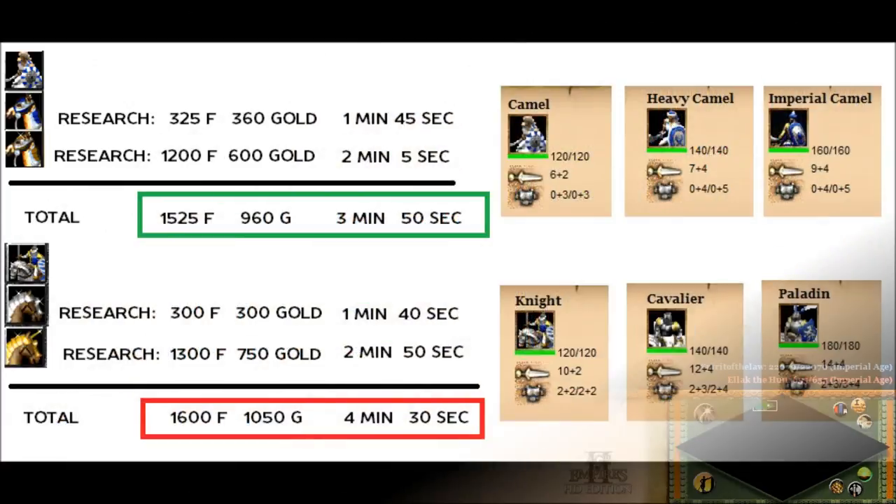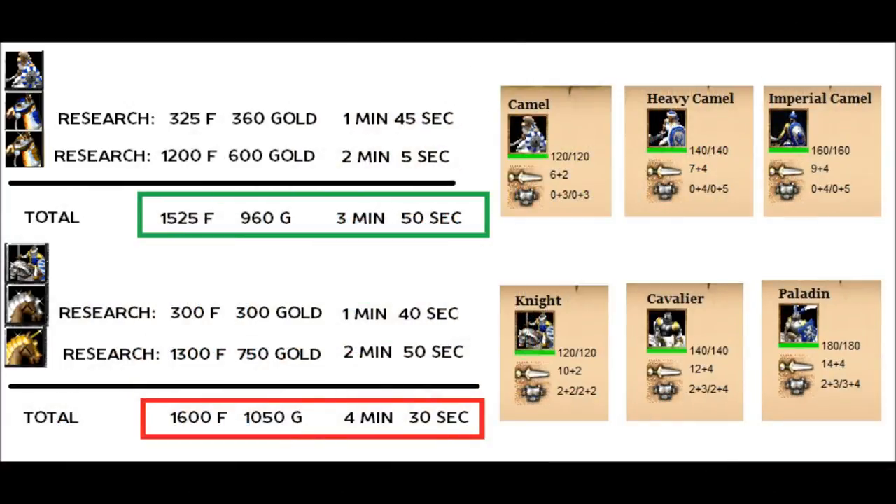It depends on the specific unit matchup, but camels and knights fight comparatively well on the field after the Indian armor bonus is taken into account, and the general buff in Forgotten Empires, as well as the fact that camels are actually cheaper. Just keep that weakness to buildings in mind. In terms of research costs and times it's comparable across the board, although the camel upgrades are ultimately cheaper and faster. In summary, they look like a counterpart to the knight with a slightly different role — similar utility on the field but with a bonus against other cavalry and a huge weakness when raiding towns. Personally, I do like the camel's anti-cavalry bonus, but I would prefer to use the paladin over the Imperial Camel because of the paladin's better raiding ability. I'd still take a cataphract though over either of them.